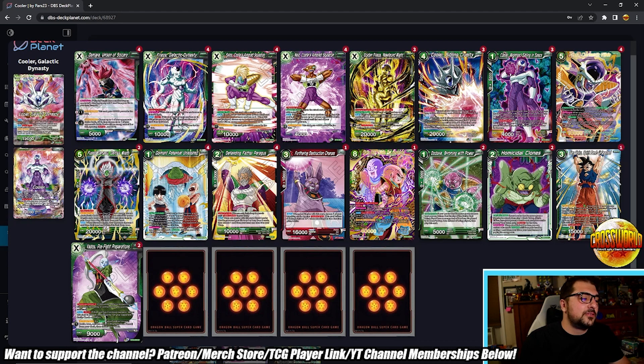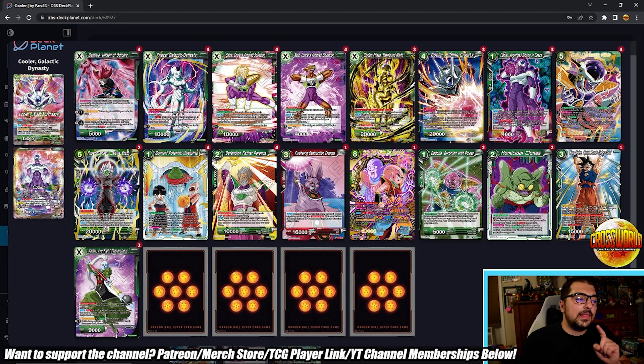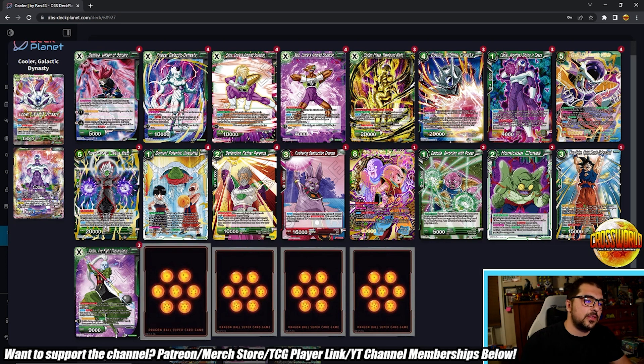Two copies of Vados Pre-Fight Preparation. I'm not playing the Whis counterpart that a lot of lists play — I don't like it because it makes you more susceptible to Devour Ritual at Hand, and also it's a 9k so it doesn't really attack for damage. Vados has that same problem, but one issue with this deck is you struggle a bit with quick spot removal when you need it. Charismatic Villain is incredibly powerful, but sometimes there are boss monsters like Ultra Mastery, the nine-drop Cell in Gamma, or the nine-drop Sin where you just need to kill them without investing all your energy into Golden Frieza Newfound Might. That's where Vados shines — play it, pop something, replace it, play a new unison, maybe assault during your opponent's turn.